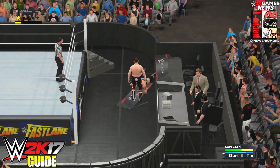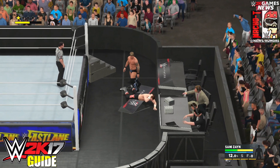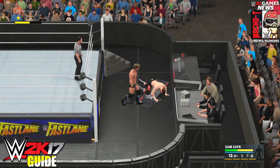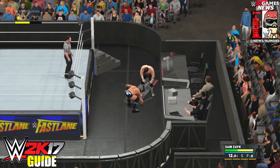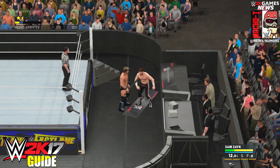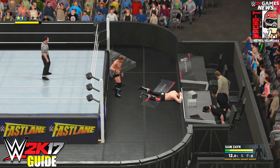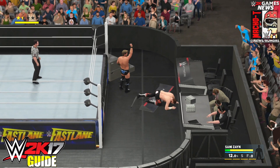I actually got it without realizing it, so it won't pop when you see me do it. But nonetheless, the easiest way to do it is just to start a match, hit your opponent down, then search at the bottom of the ring for an object, take the object out and smash it in your opponent's face — and that's pretty much it. Absolutely easy achievement.